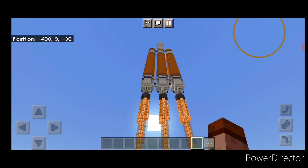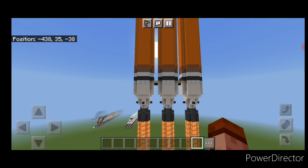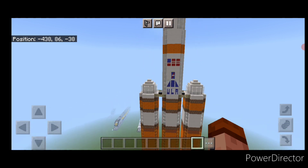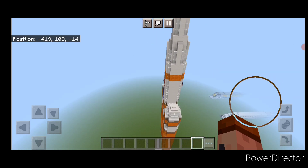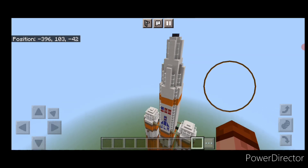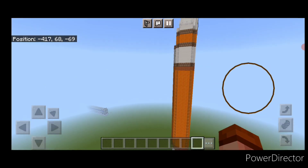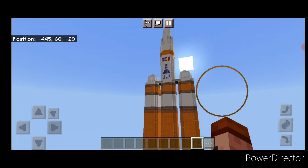Hello everyone, and welcome to French Fried Trains. Today we're going to be doing something a little different, and we're going to be building a rocket — one of my favorite rockets, the United Launch Alliance Delta IV Heavy. We're going to be building it blasting off. It's pretty tall, so it's hard to get it all in one frame. It's actually pretty simple to build, it's just tedious — a lot of repetitive motions. So let's get right into the build.